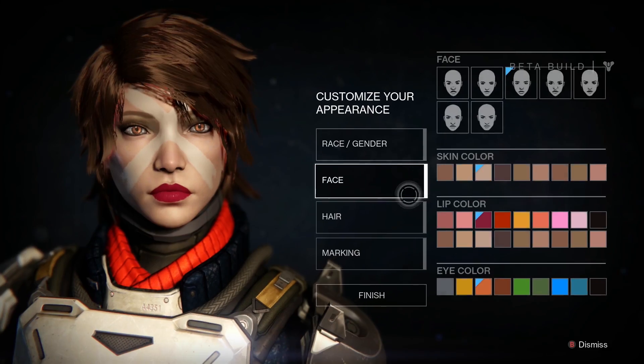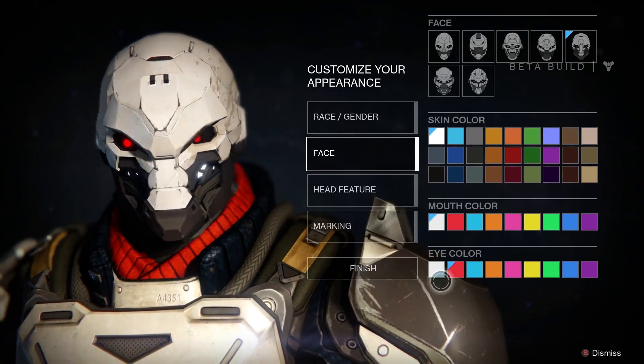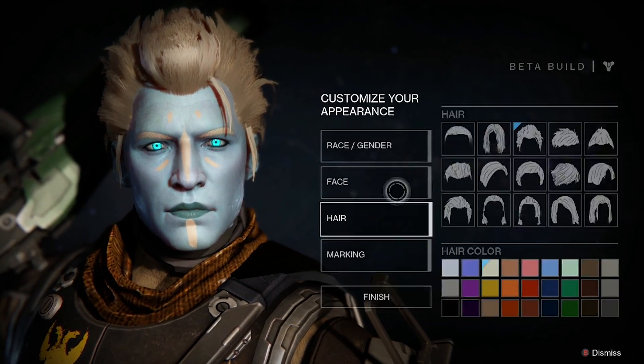The three races are Human, Awoken and Exo. Each can be either male or female and have a host of visual customization options. My personal favorite is the Awoken, so look out for me in the beta and the final game.